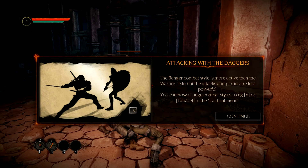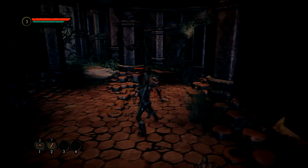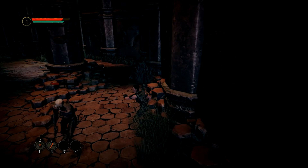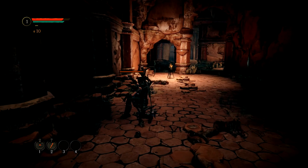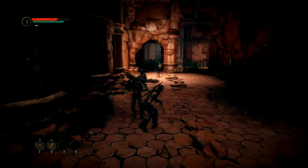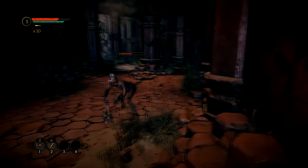Looks like they got Peeler attacking with the daggers. The ranger combat style is more active than the warrior style, but the attacks and parries are less powerful. You can now change combat styles using V or Tab in the tactical menu. The ranger: use Q to jump backwards and dodge any attack.